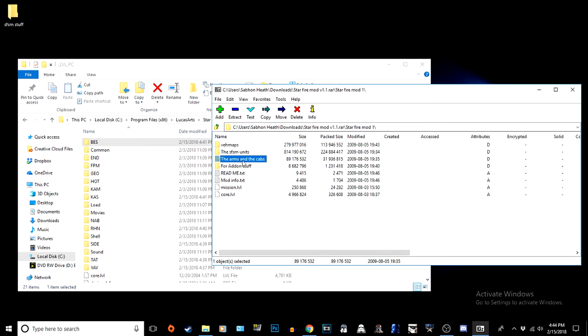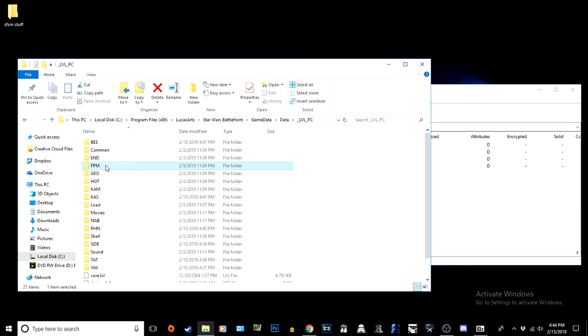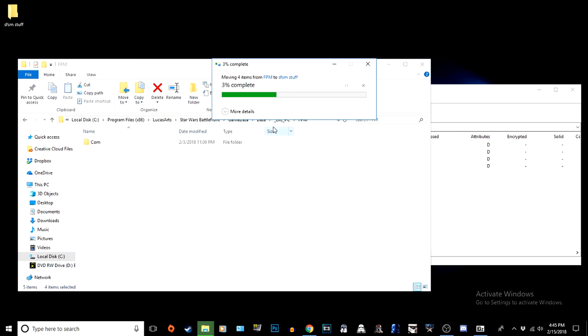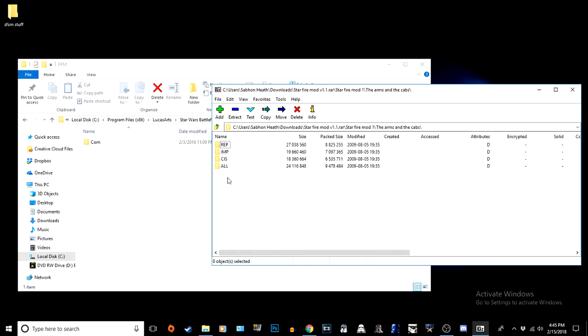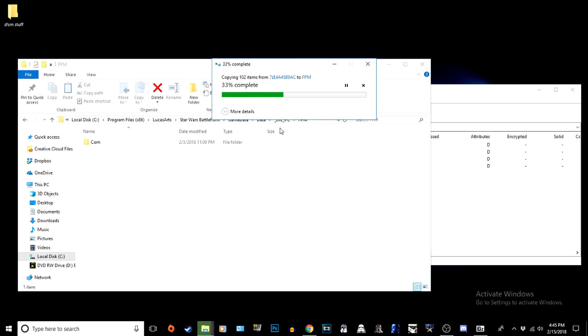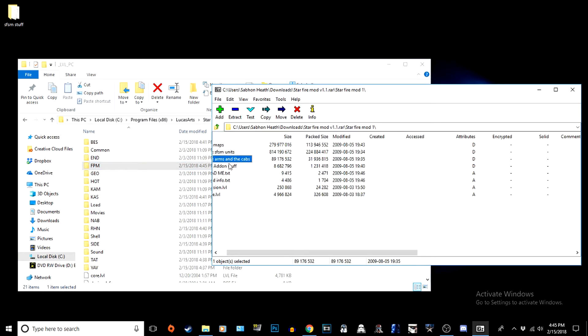The arms and cabs are basically going to go into your FPM folder. See all these - you can take them all out and put them somewhere safe where you can remember, or back them up. Then I'm going to replace them with all of these that are in this folder right here. You'll just wait for that to load up, and boom - that's installed.